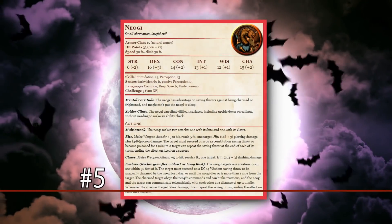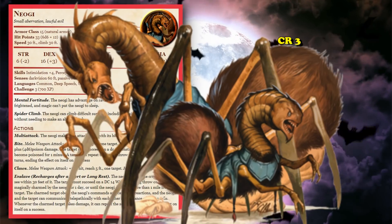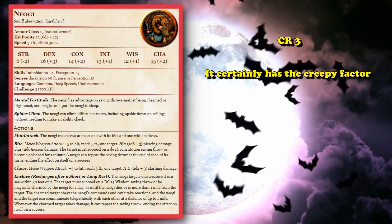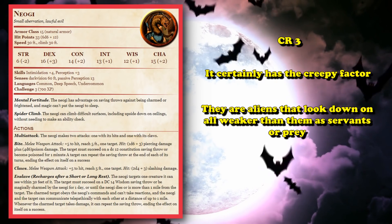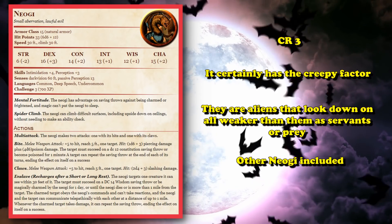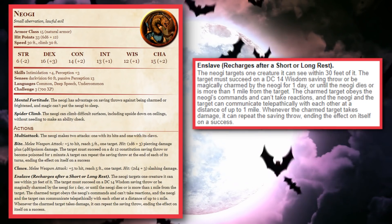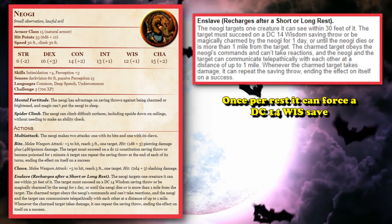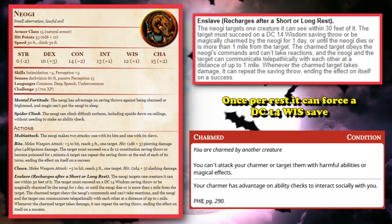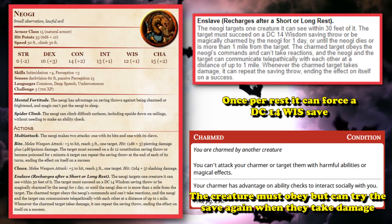At number 5, we have the Neogi. This is a CR3 creature which looks like an eel-spider thing, and definitely makes this list for its creepiness factor as well as some of the lore tied to it. The Neogi are an alien race that considers everyone weaker than them to be servants or prey, including other Neogi. Because they have a compulsion to control everyone they consider weaker, they have an Enslave trait where once in combat they can force a DC 14 Wisdom saving throw on a target — on failure, they magically charm that creature for one day, forcing it to obey the Neogi's commands, though each time they take damage they have a chance to break this mind control.